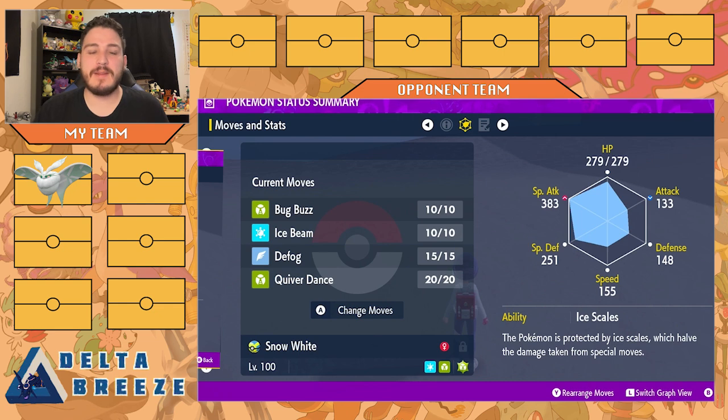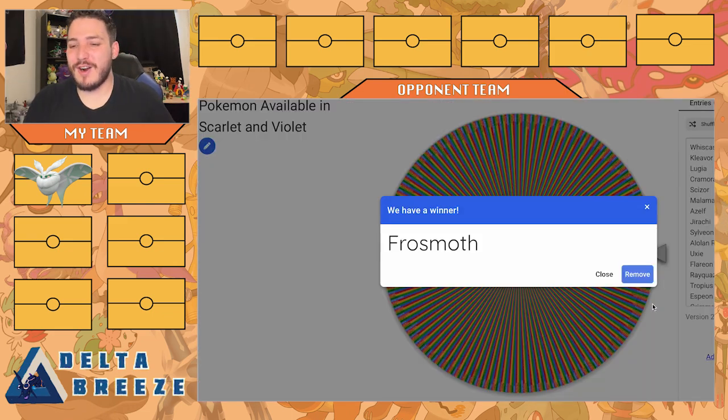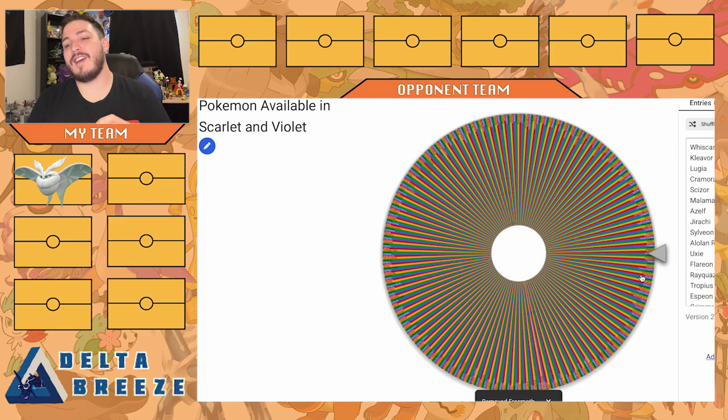We have Bug Buzz, Ice Beam, Defog to get rid of those rocks for my other team, and then Quiver Dance just to set up — I think it'd be really funny to set up on a Frostmoth. We have max special attack, max special defense with Ice Scales. Ice Scales boosts my special defense, so this is my special defense wall. If I see a special attacker, I switch this guy in and he takes it really well. Love me some Frostmoth, that's a good start.